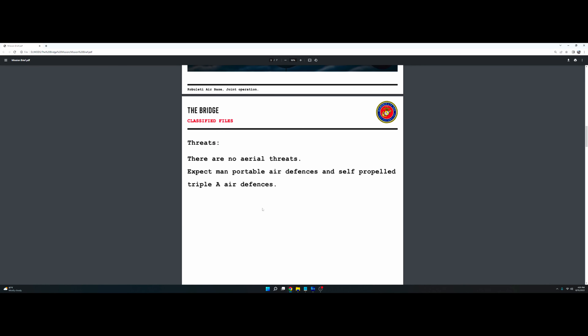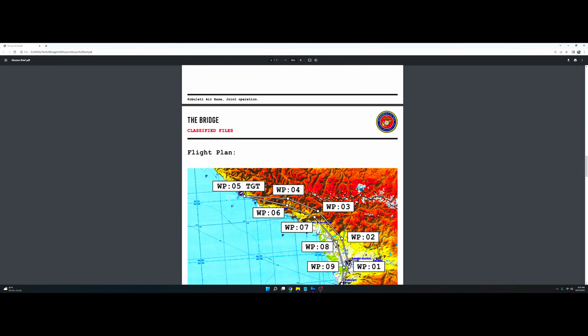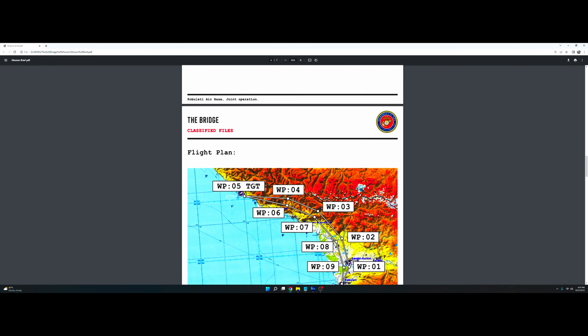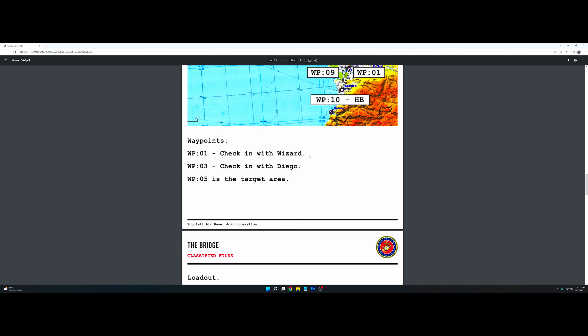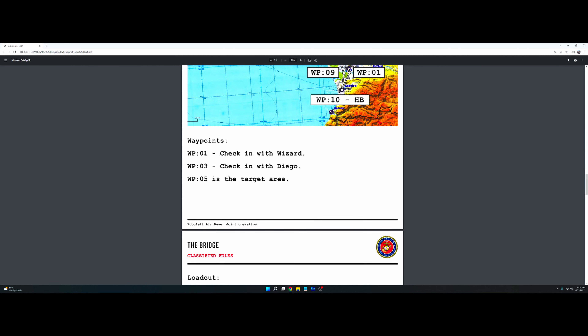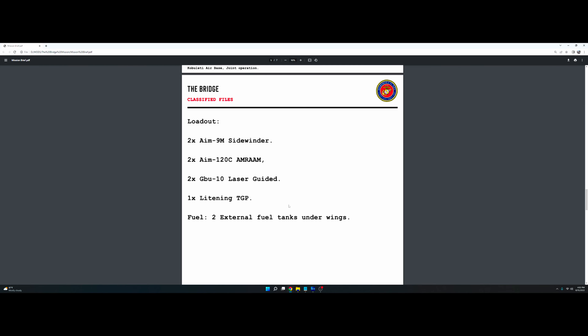This is super nice. Threats: no aerial threats, maybe some triple-A. These are the waypoints - that's the flight plan. Starting here, target on waypoint five, come back at waypoint ten, call it a day. It tells you to check in with Wizard on waypoint one and check in with Diego on waypoint three. This is going to be your loadout: two AIM-9 Mikes, two AIM-120 Charlies, two GBU-10s with laser guidance, and the Lightning targeting pod.